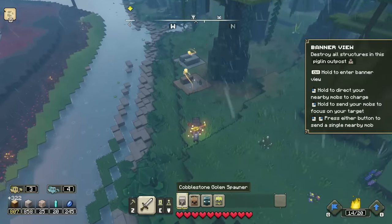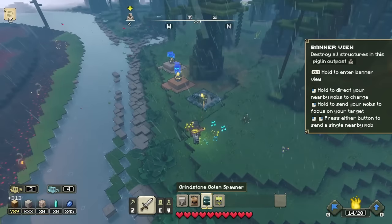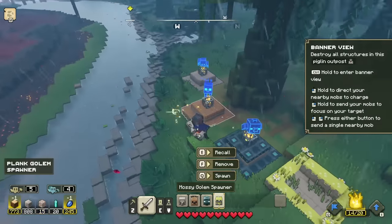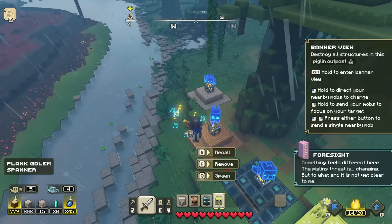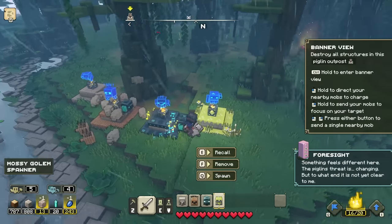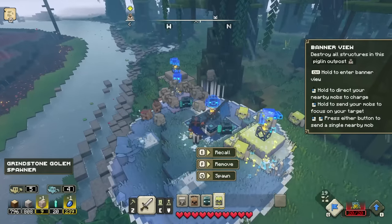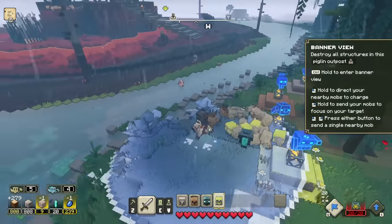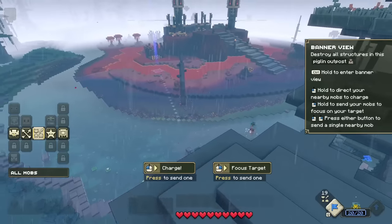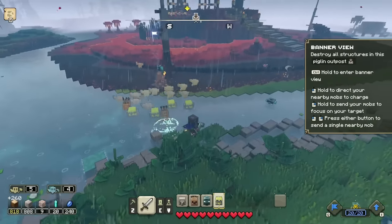We've got the cobblestone and plank spawners, and now the new ones — the Grindstone Golem and the Mossy Golem. I don't know if we'll have all the right materials to build those, but we might as well give it a try. We're going to recall everybody we do have. The piglin's threat is changing, but to what end is not yet clear to me. So we have all 20 of them right here. Let's call everybody over and go back into banner mode. We can send some out this way and focus on that target over there.